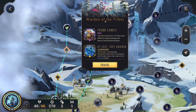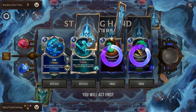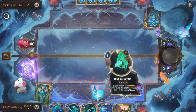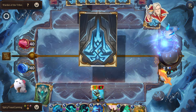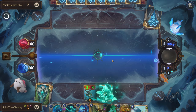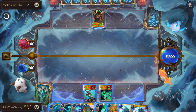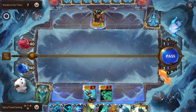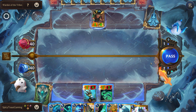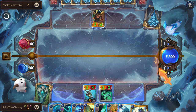All right, gold chest — Warden of the Tribes, Found Family, and At Last They Awaken. Let's get rid of both of these. Let's use our Answered Prayer and see if we can get our Nami. Perfect. I don't even know if we necessarily want to attack. Yeah, I think we'll hold off so we can play our Nami next round. Fine with just banking the mana.